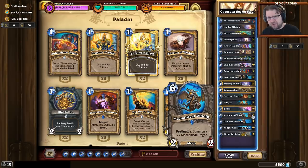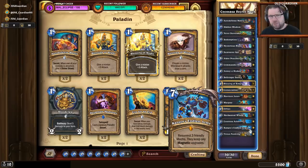There is Mechanical Whelp for some longevity, and of course there is Kangor's Endless Army. This deck doesn't use any of those cheap mechs — none of those bad mechs — so you don't get any bad resurrects from your Kangor's. You're going to get good resurrects from Kangor's, and the early game is being carried by the secret package.